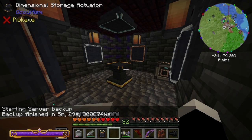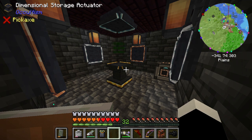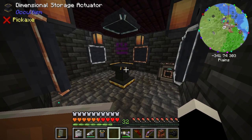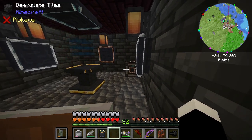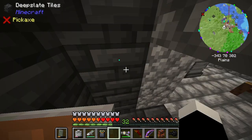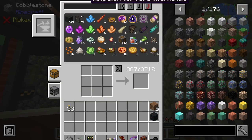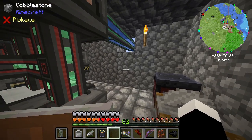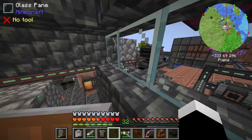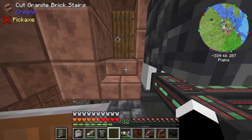It looks like the AE system has finally been superseded by this dimensional storage actuator. I've surrounded it with all the storage stabilizers I could manage, put in this thing which has an anchor upgrade in it, and best yet I've got this remote control, so I can get anything. It can store 3,712 different types, or 3,712 stacks of the same type, or some balance between the two.